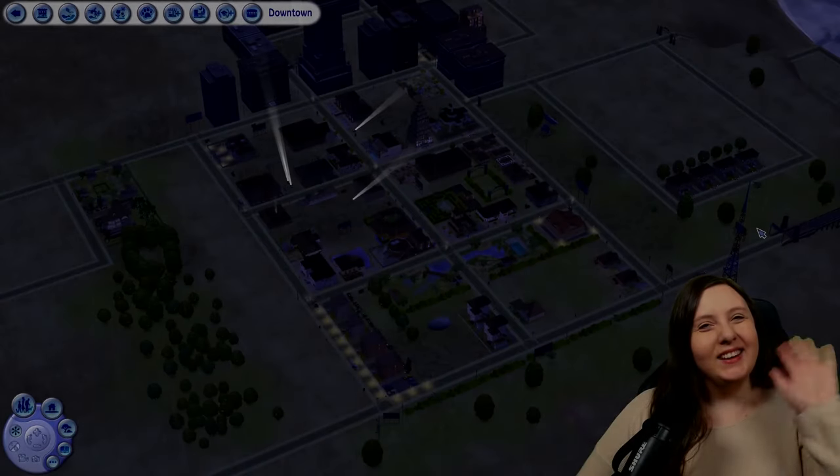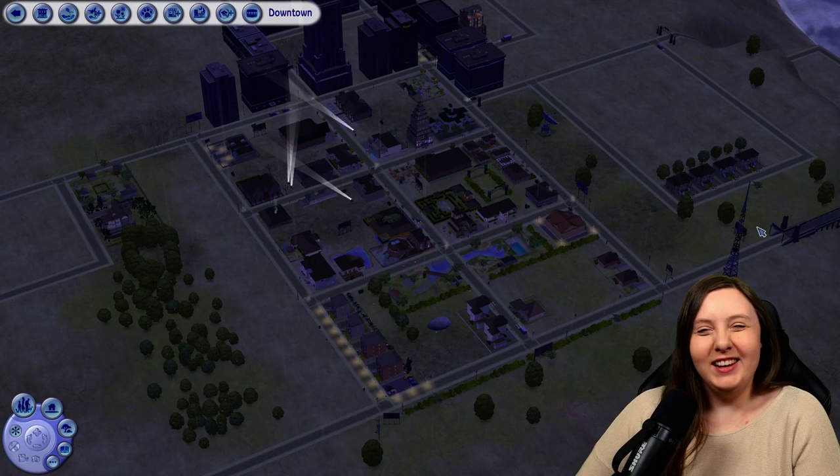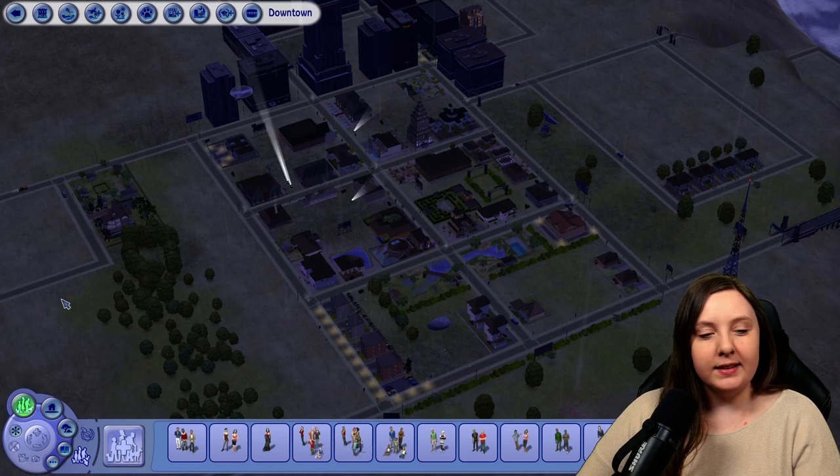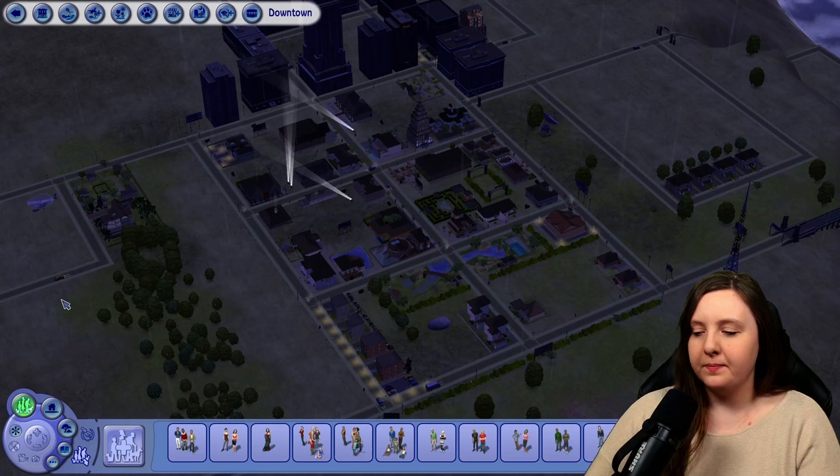Hello and welcome back to this rainy downtown. It's actually raining in the hood view this time, which I find pretty fitting. Let's go ahead and see what family we're going to play today. I've got 10 to select from, so I'm going to roll a d10. And I got number 4.